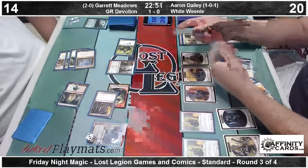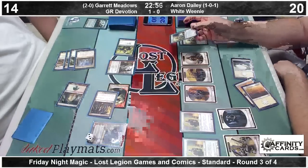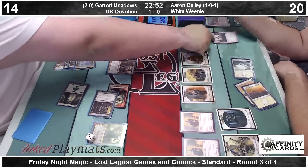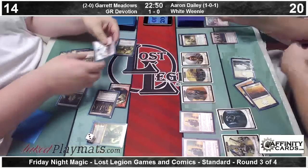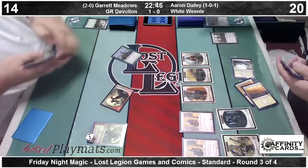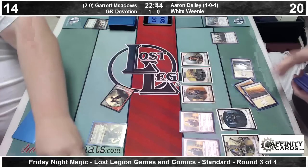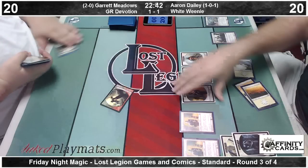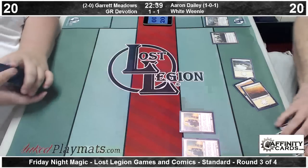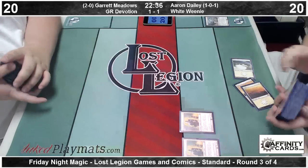Garrett finds a Xenagos after all of this — it's done and makes a Satyr token. There's a Banisher Priest for the Burning Tree Emissary — that's going to be enough to get there. Aaron laughs like only Aaron can. Garrett, a good sport by not reaching over the table and throttling him. We move to a decider — a very, very timid draw from Garrett.